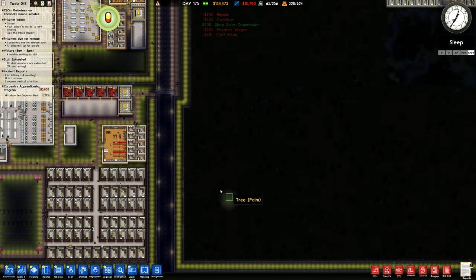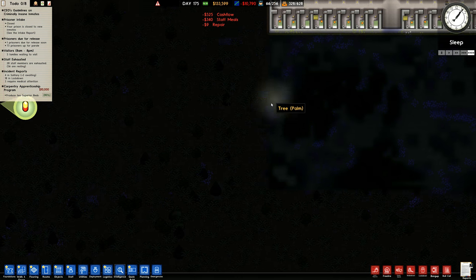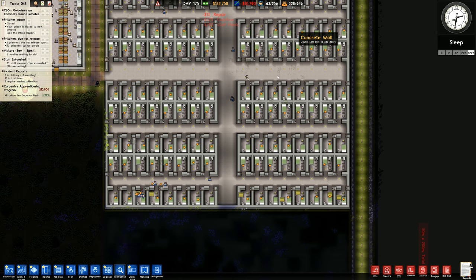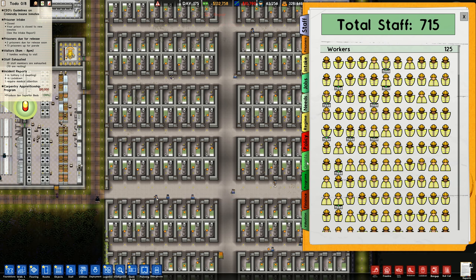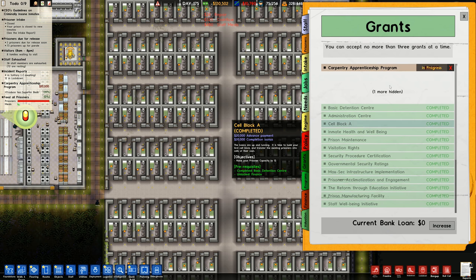Let me know in the comments section what you think of that - do you think I should be doing Oxygen Not Included or is that not something you'd want to see? I've got 65 stationed, 30 patrolling, 25 on job, 52 on break, 23 need a break, 67 staff available. I've gone up to a capacity of 646 prisoners. Going to Reports and Grants - it's just the Carpentry Apprenticeship Program. I need to build one superior bed and I will have completed that one as well. I have $130,000 available.